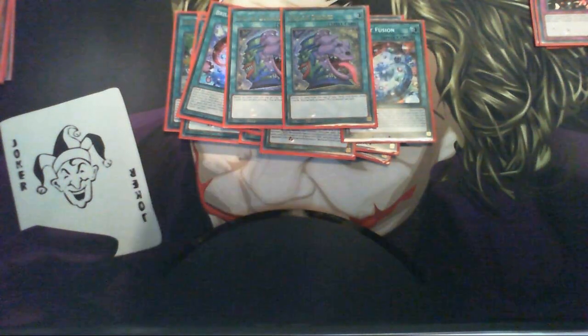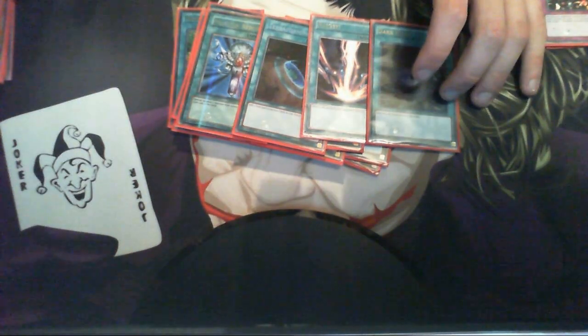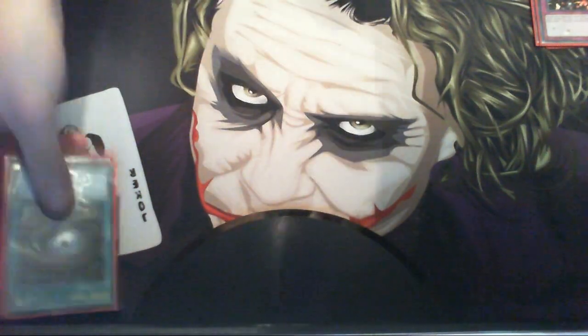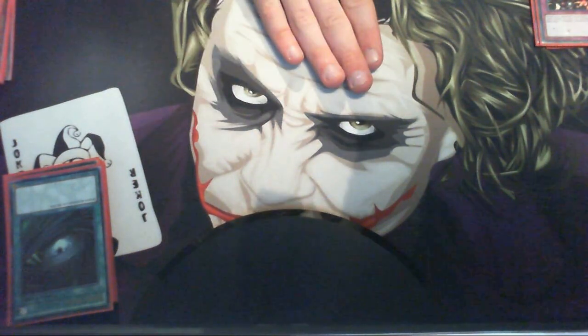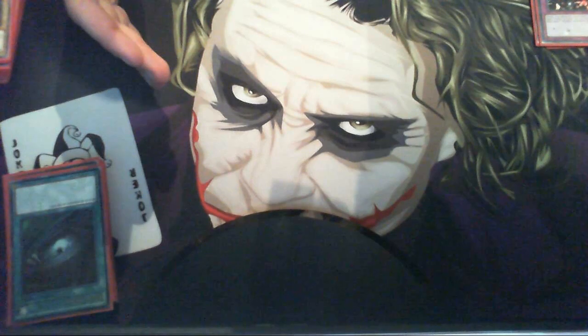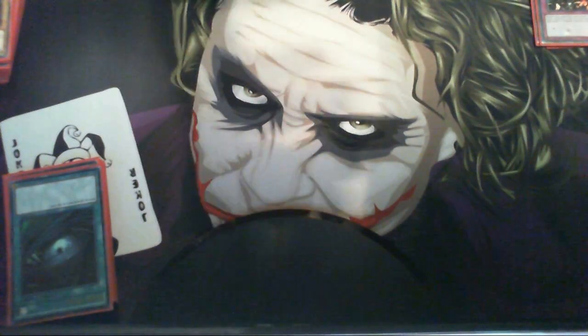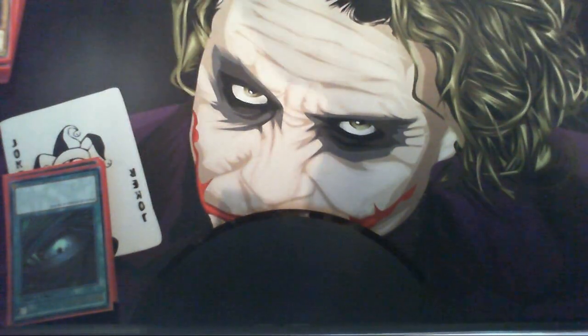I'm running Double Power Desires for the draw power, and then for my one-offs: 1 Monster Reborn, 1 Terraforming — because OCG only allows 1 Terraforming — 1 Raigeki, and 1 Dark Hole. If I was to switch anything right now it would be taking out the Dark Hole for a third Eater of Millions, but at the moment this build is working really well for me. Keep in mind, this is only going to be for the OCG World Championship Tournament. After this I'm going back to the TCG version, where I'll be putting Reincarnation and Terraforming back at 3.